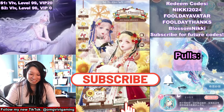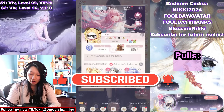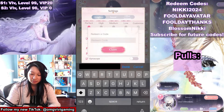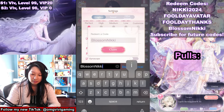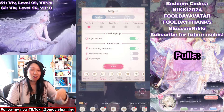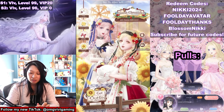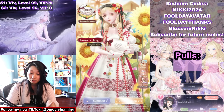Thank goodness it's a single SSR event. Before we go into the pools, there's a brand new redeem code you're going to love. Type in 'blossom nikki' to claim 100 pink gems and 100 stamina. All active redeem codes are shown on the right of my screen — claim it ASAP because they do expire.